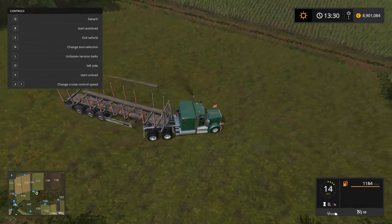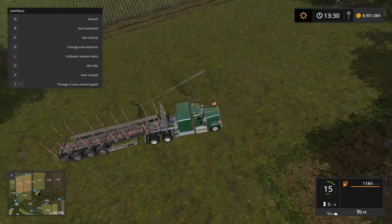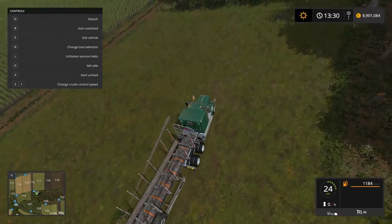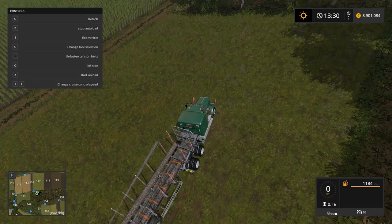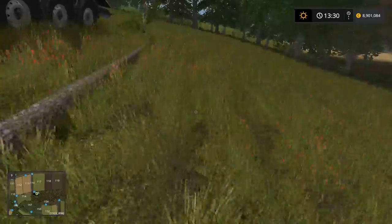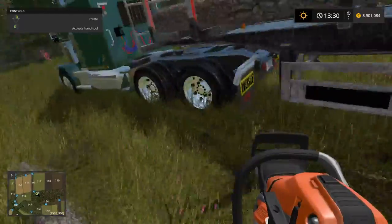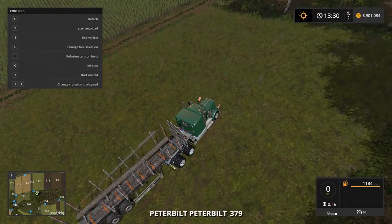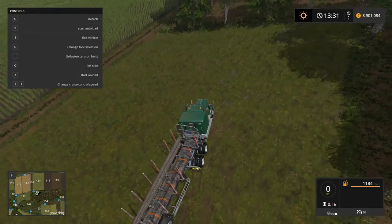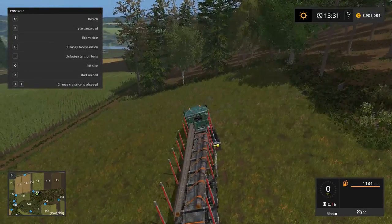And I completely messed up that reverse. Try and get in position to pick up this last piece — like so. What's going on here? It's still got a bit of branches on it, that's maybe what's wrong. Yep, that was all that was wrong. And it actually seems to have sorted the lengths — the longer ones on one side and the shorter ones on the other.